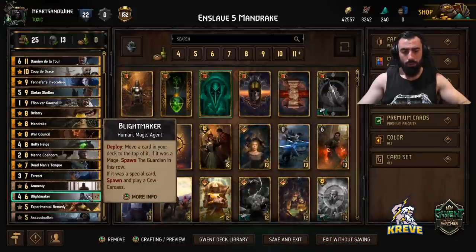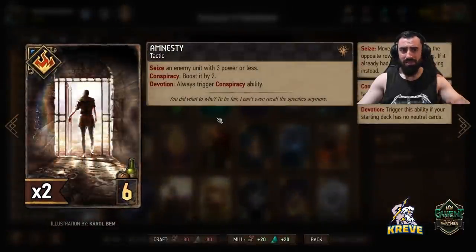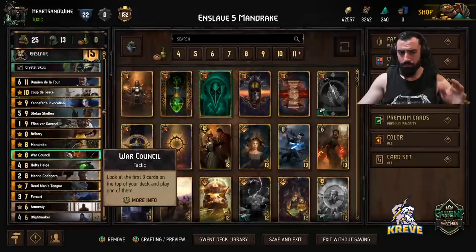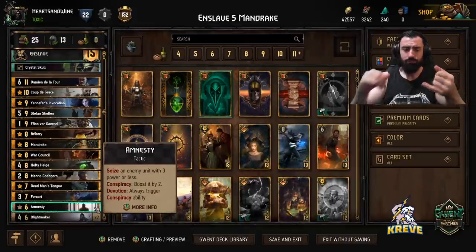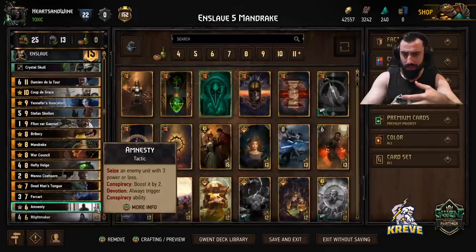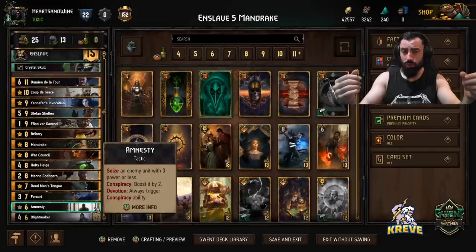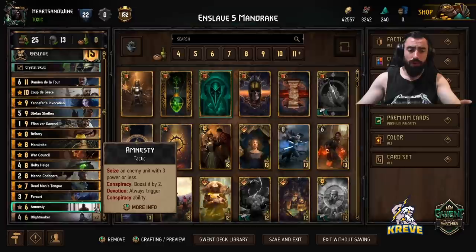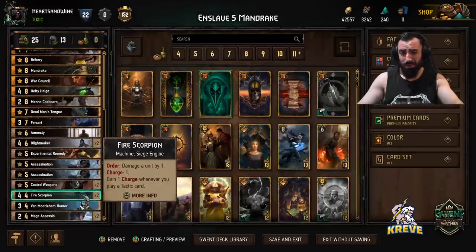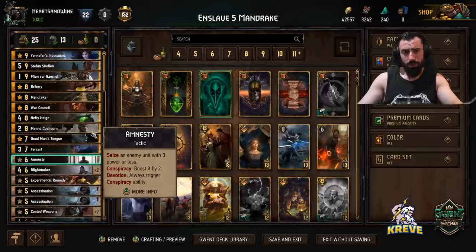Blight Makers: as outlined, you're simply thinning out Mage Assassins with them. Amnesty seizes an enemy unit with three power or less — I like it for the extra reach it gives. You can get Madoc, Flying Redanian, anything within range. Saraeus is another good one. You can even use Fire Scorpion to damage something down and then seize it with Amnesty — maybe a good engine piece of your opponent's. Lots of ways to play it.